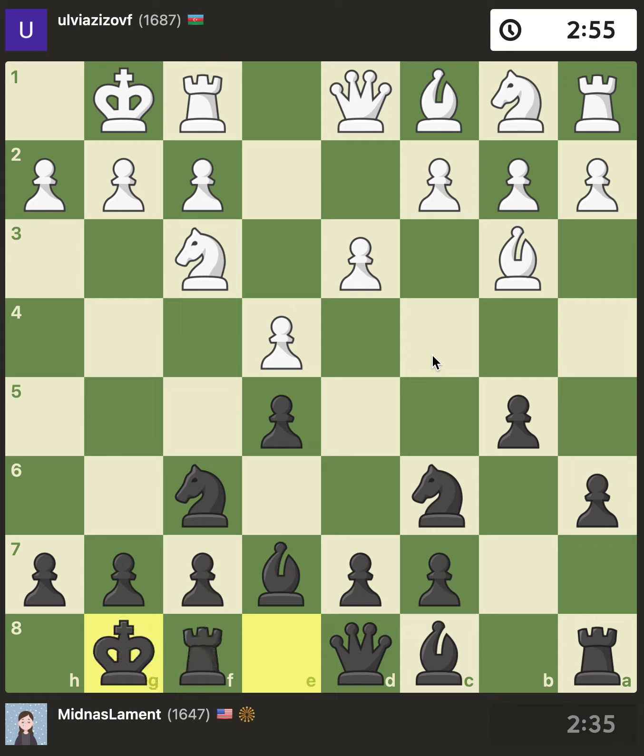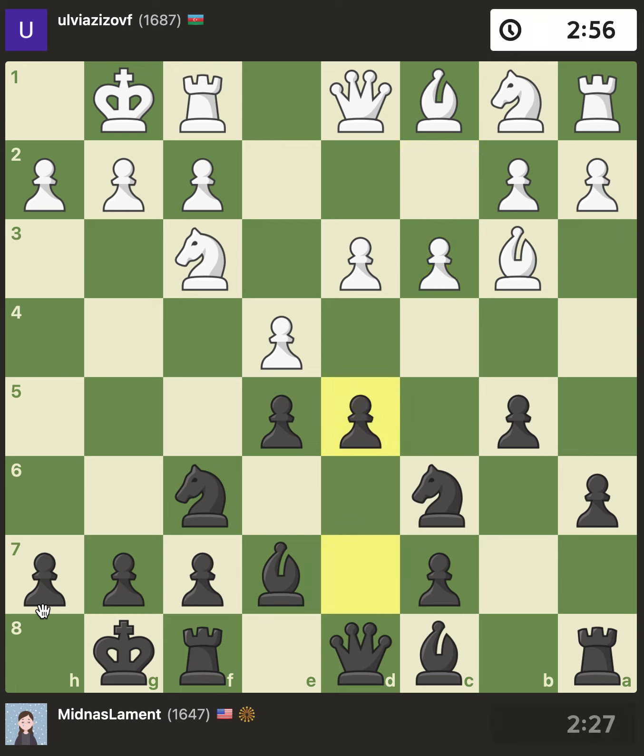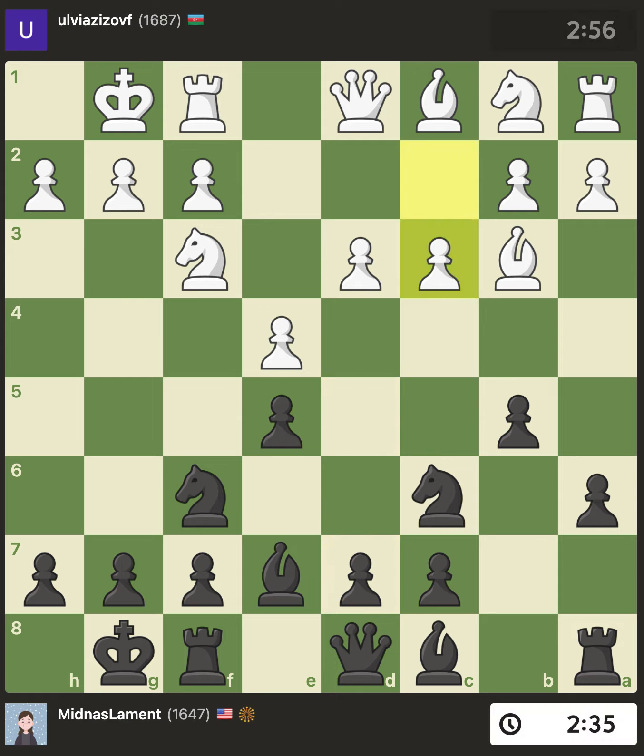After castles, he goes c3 — white is going for their typical plan, trying to get d4 in. At that moment I play d5, and I was pretty happy with this. I've seen one of my students, Olivia, play like this, and every time she does I always think I like that plan — it just seems easier than the knight e7, knight g6 approach. Of course it depends on the position, but here I thought it was interesting.